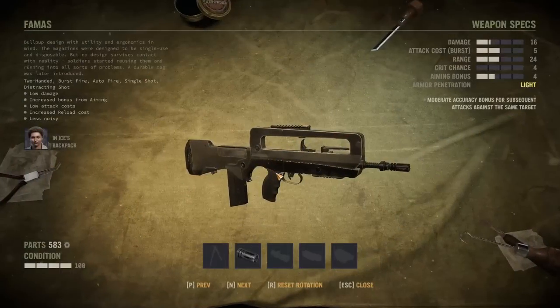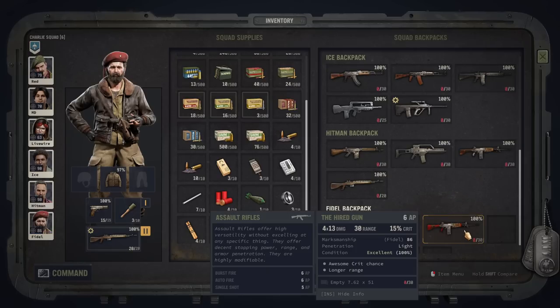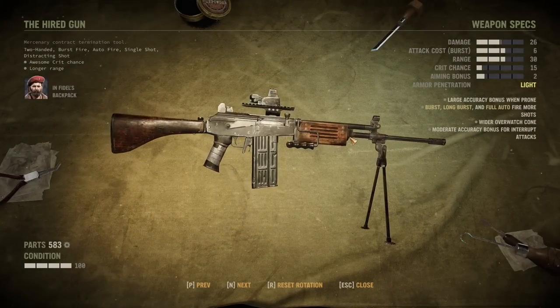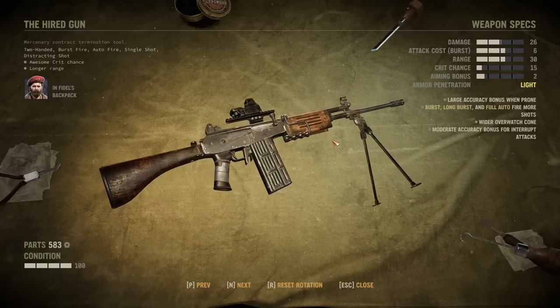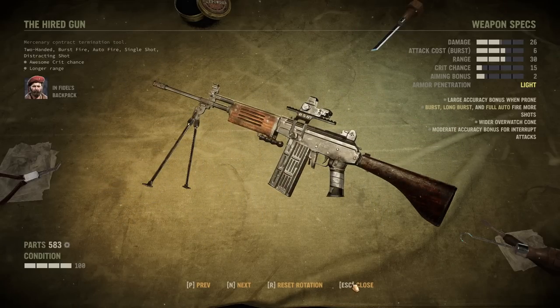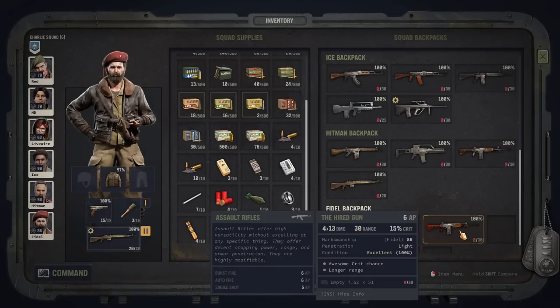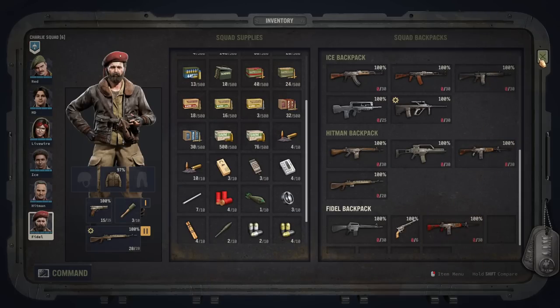There's a clearly visible difference in quality when comparing guns by historical age, which I find highly realistic. Guns like the M16, M14, AK-47, and to some degree the FN FAL are replaceable over time — the FAMAS is the most replaceable bullpup rifle as it has more downsides than benefits compared to other guns. Last on the list is the Hired Gun, a unique gun you can find in the game — it's basically just a pimped-out Galil. You can achieve similar things with your own Galil by modding it; the high crit chance is really the only thing you couldn't mod into a Galil yourself.